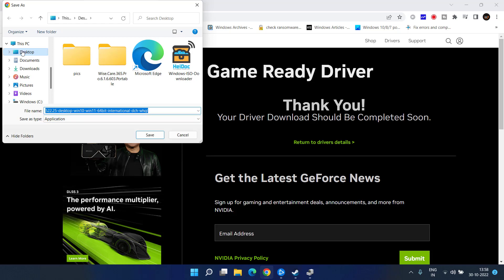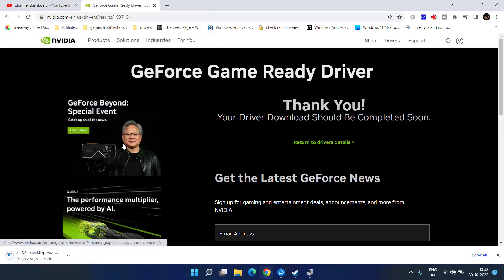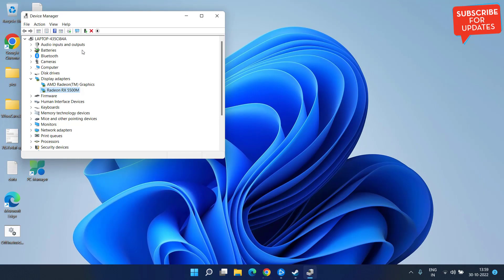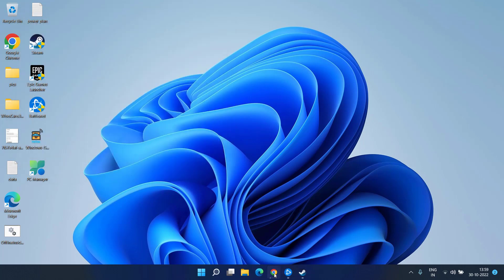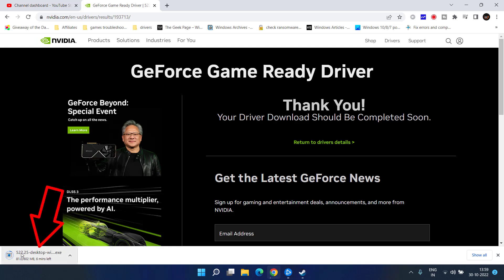The driver is around 800 MB — save it to your desktop. Once downloaded, do a clean installation by first uninstalling your current graphics card driver from Device Manager. Right-click on your driver and click Uninstall Device. Once the latest drivers are uninstalled, go ahead and install these stable drivers to fix the Modern Warfare 2 unexpectedly stopped working issue.